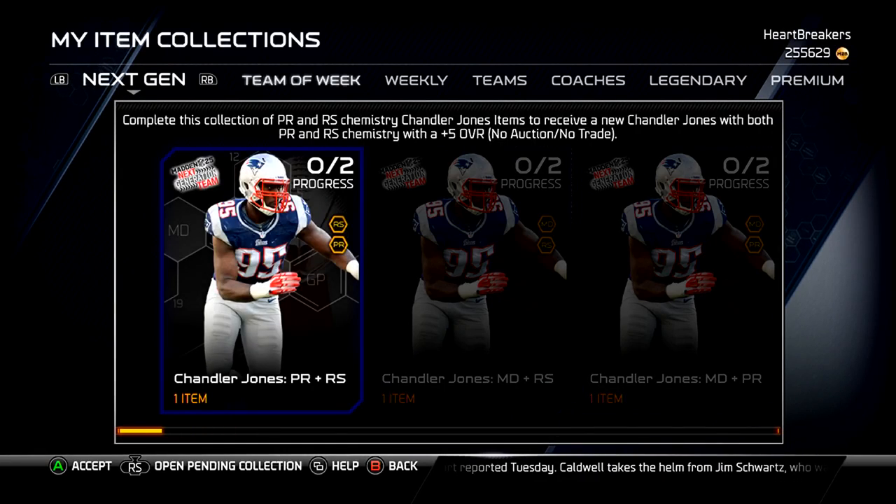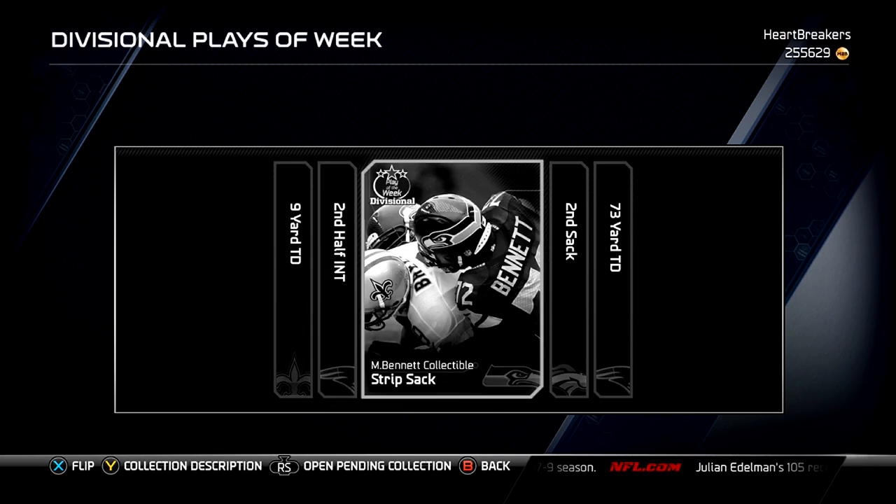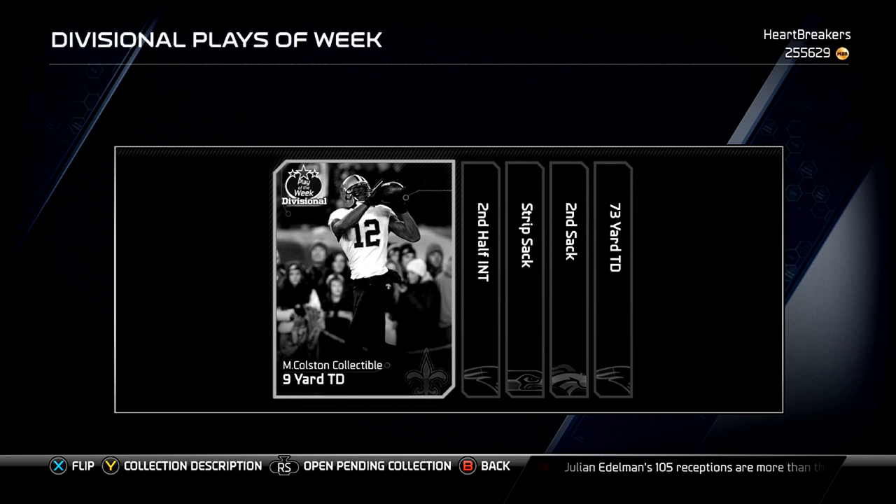The final card is the Team of the Week card, which is LeGarrette Blunt. 97 overall — 88 speed, 87 agility, 92 acceleration, 96 awareness, 96 carrying, 98 trucking, 88 elusiveness, 95 ball carrier vision. Some other good things: 98 stiff arm, 92 juke, 89 spin, 74 catching, 95 jumping. He's got some real nice stats. I might have to pick him up.